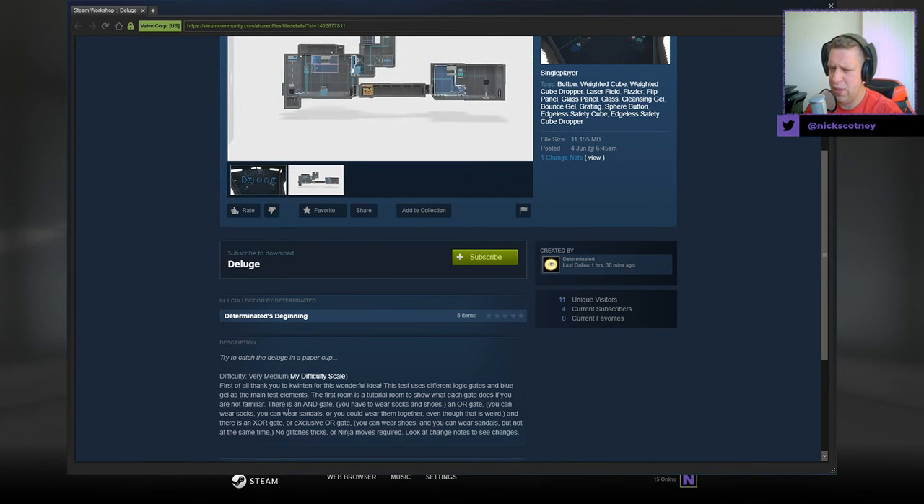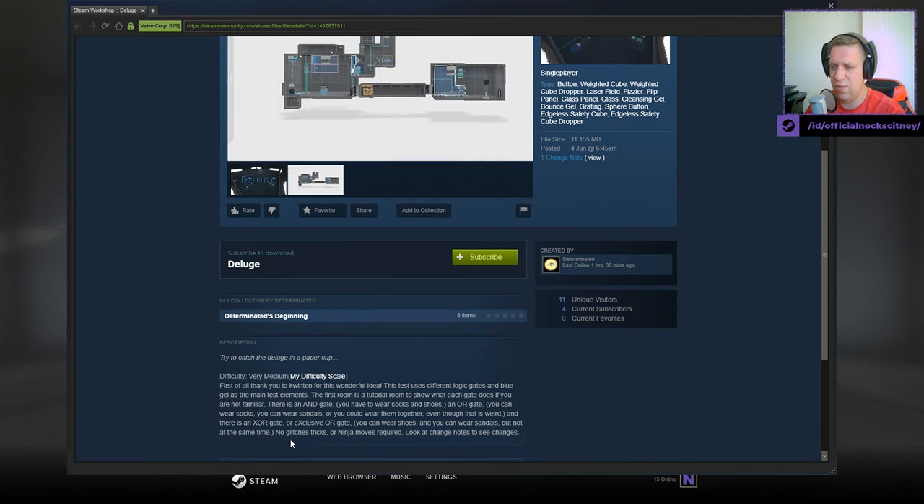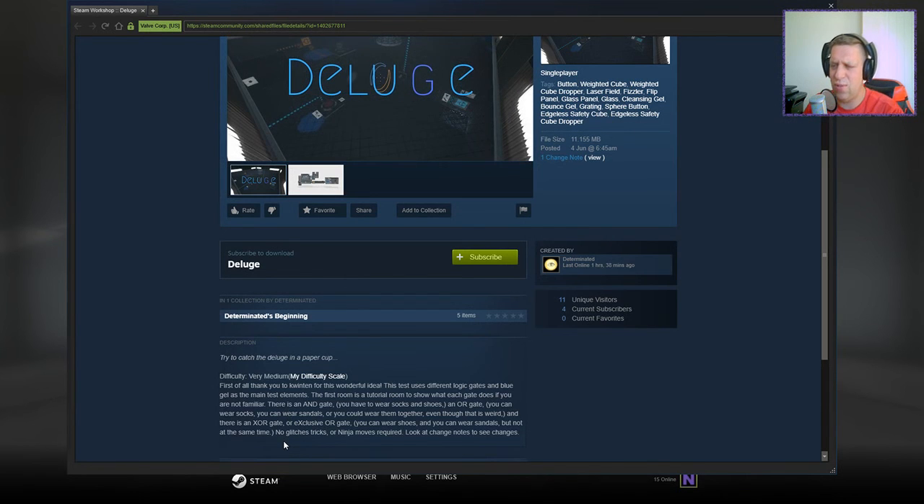There is an AND gate — you have to wear socks and shoes. An OR gate — you can wear socks, you can wear sandals, or you could wear them together, even though that is pretty weird. And there is an XOR gate, or exclusive OR gate — you can wear shoes, you can wear sandals, but not at the same time.